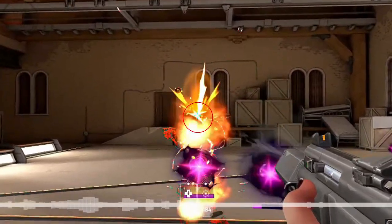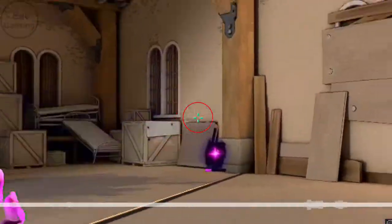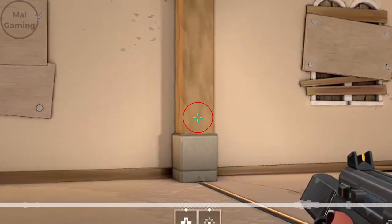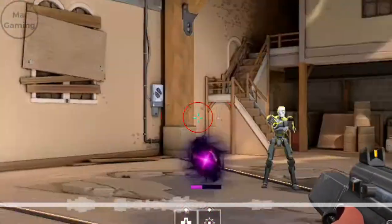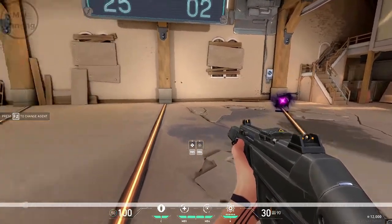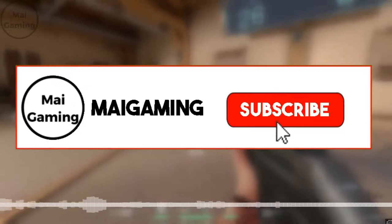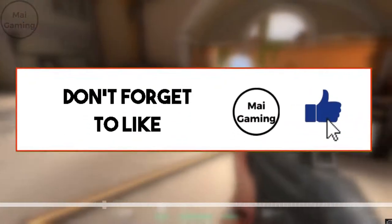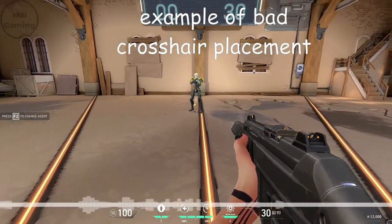Crosshair placement is hard to master, but over time you will see an improvement. Just because you have good crosshair placement on some angles doesn't mean that you've mastered it. For example, right now I'm shooting at this player — what if there was another player right next to it? I would have to move my mouse to that player and have it at head level. Many players have good crosshair placement on the first enemy, but once you move to another enemy, you still have to keep your crosshair at head level.